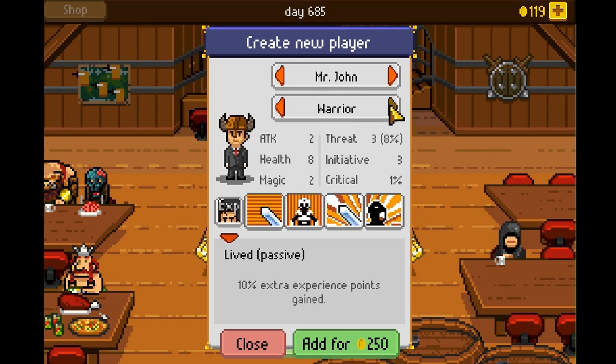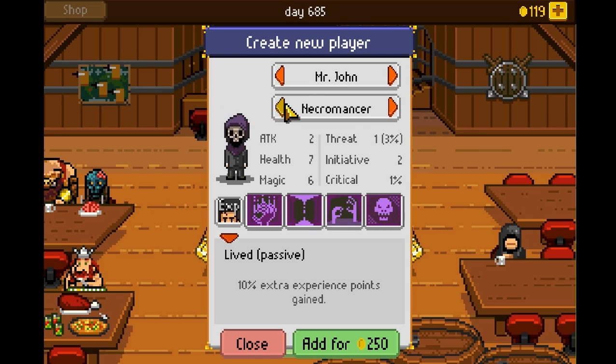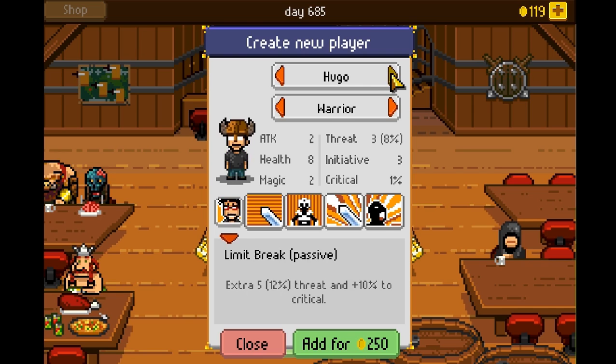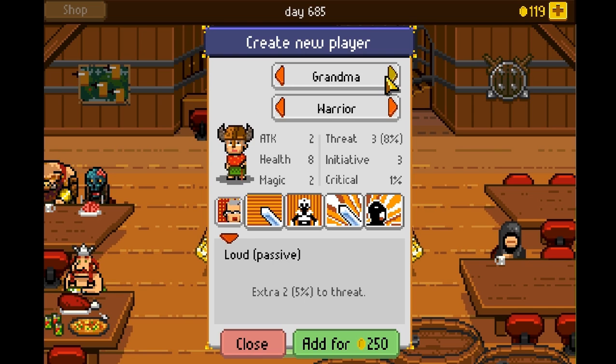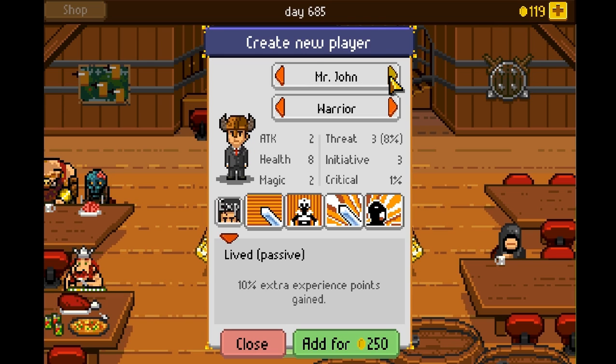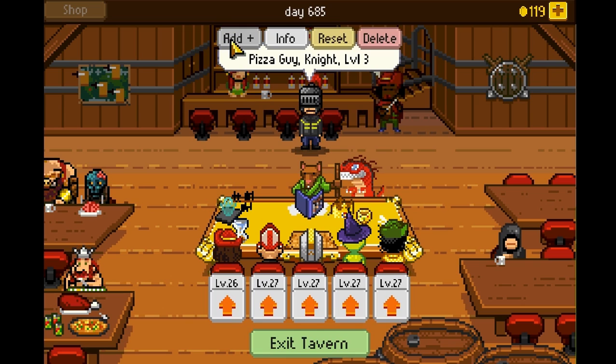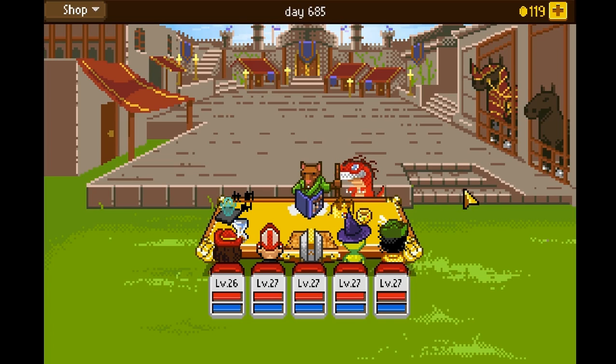You can have Warrior, Rogue, Druid, Barbarian, Shaman, Necromancer, and others — you can't have duplicate classes. There's a wide variety of characters, from basic archetypes to one of the developers themselves, Rolando and others like Krama. Let's have Growl in here as a tank with taunt. It's a good choice of characters, and they have interesting things to say during the main story and other quests.